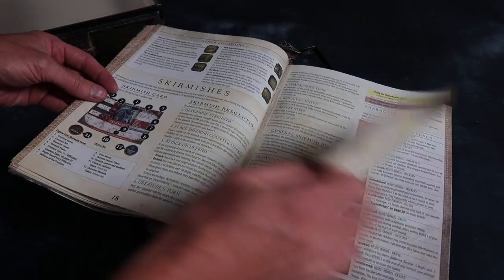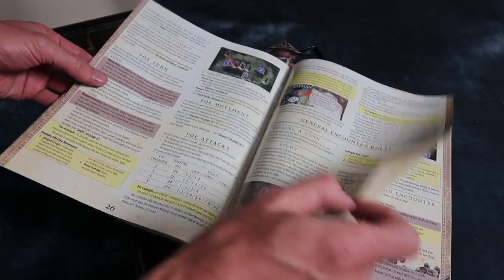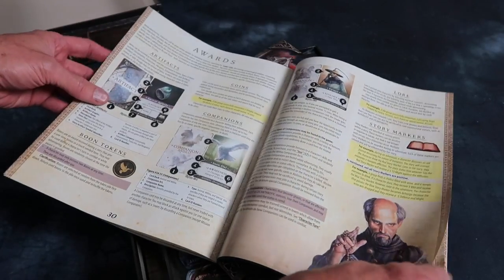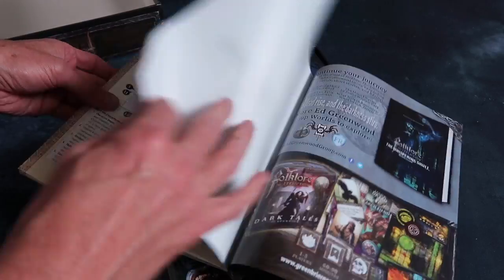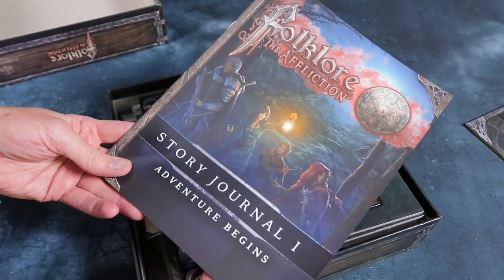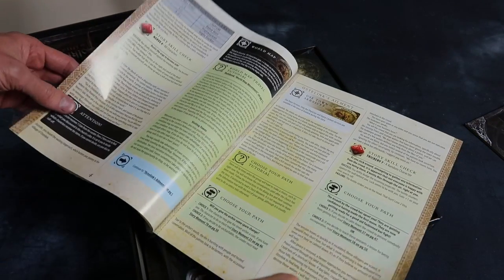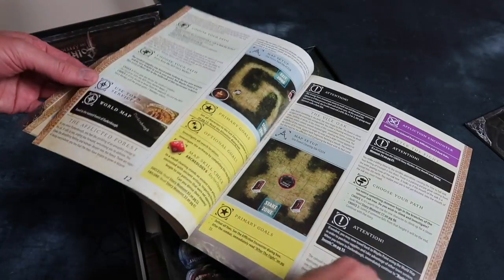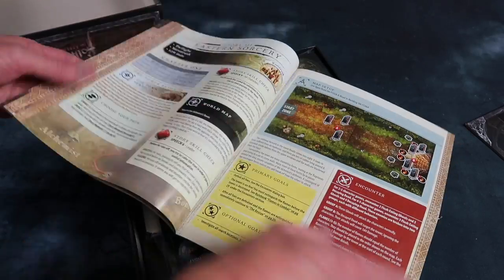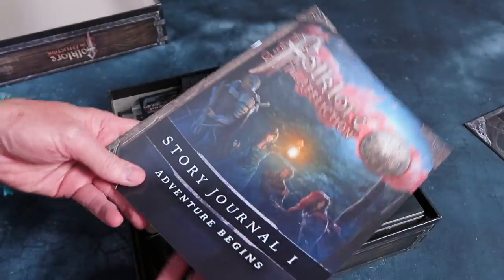I've just realized I've got a huge job ahead of me because look at all this stuff. Adventuring encounters — it's pretty comprehensive, there's a lot happening here. Nice to see they've highlighted some rules there. Then we've got a story journal — Adventure Begins. This is quite a story-based game; there's a whole campaign, a whole adventure story going through. And in this pledge there are some extra adventures as well. We won't look through it because it's all spoilers, but there's heaps of interesting content.